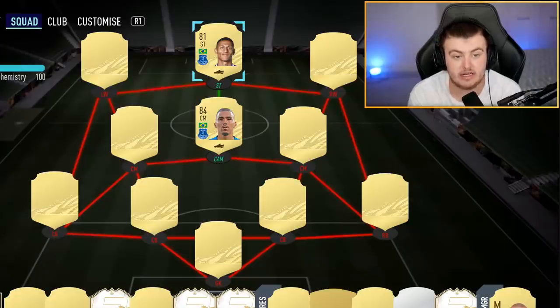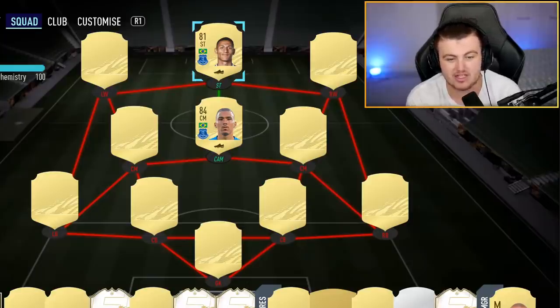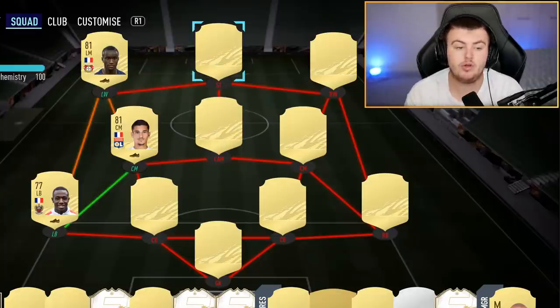One of the most exciting perfect links now — the Allan–Richarlison perfect link. The ratings are not confirmed yet, so these are just guesses, but this perfect link is going to be so good in FIFA 21. Allan was meta last year and hopefully he'll be meta this year. Richarlison could get a really nice upgrade given he's had a good season. Having another Brazilian midfielder that's really usable in the Premier League will be great for hybrids. Super excited to see how these two pan out.